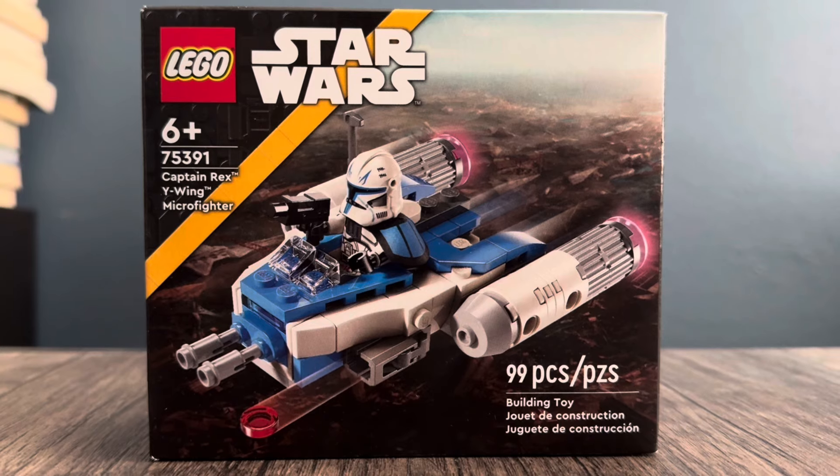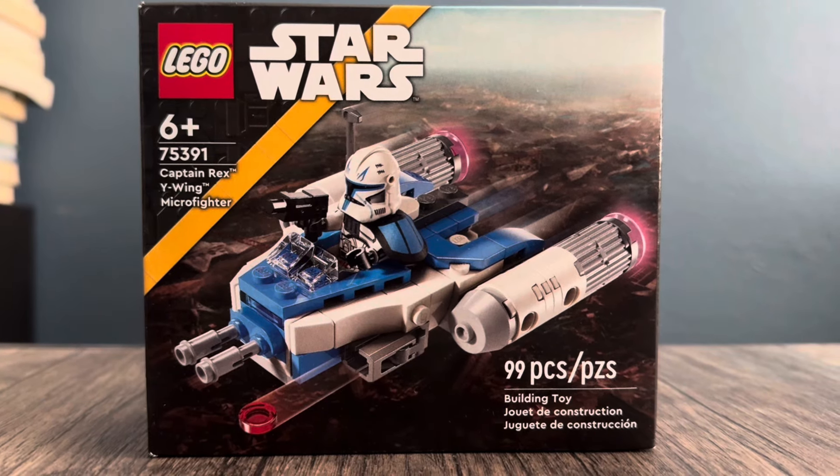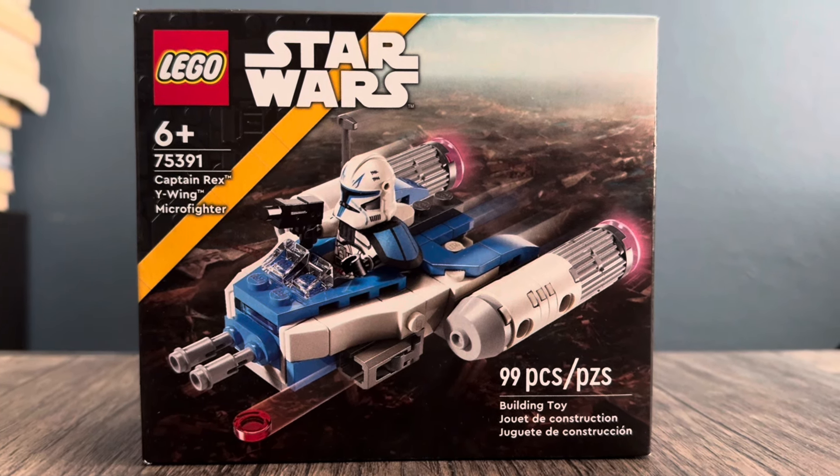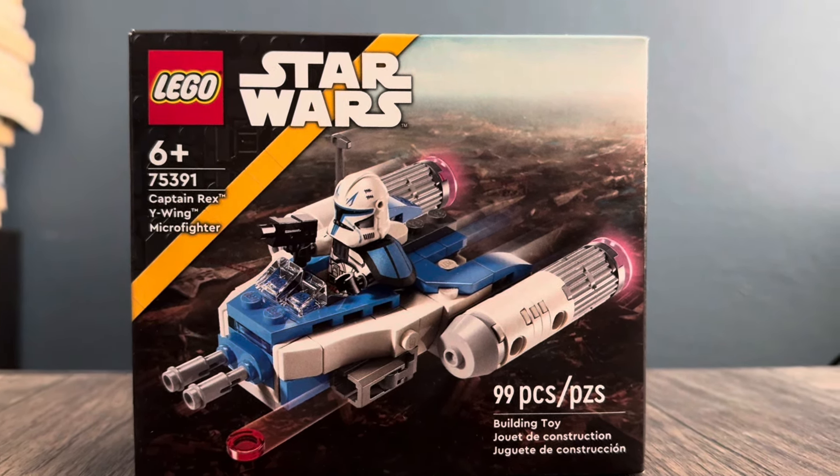This set does come with Captain Rex from the Venator, so he's not really exclusive at this point anymore. It does come with 99 pieces, and so far this set is not looking that bad. This is what we ever wanted, but in more of a big scale — a Y-Wing. We'll take it, because of the Captain Rex minifigure, of course.